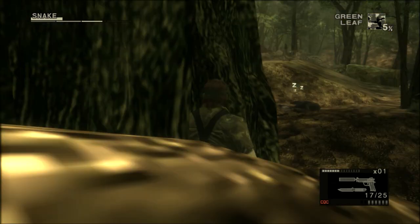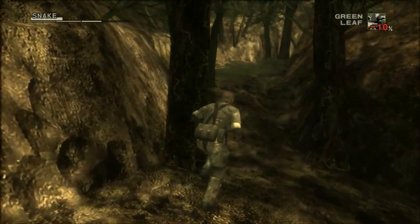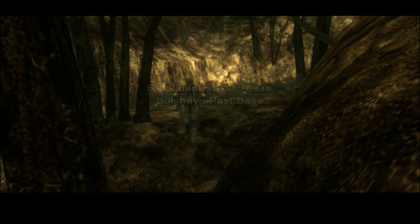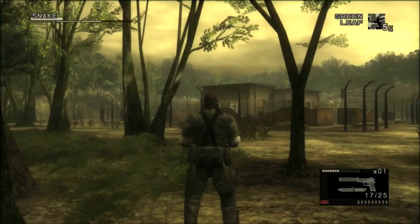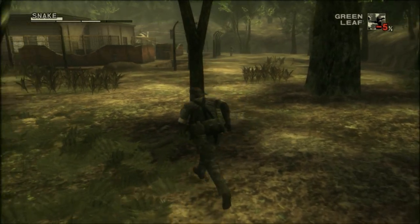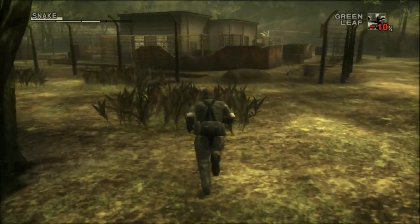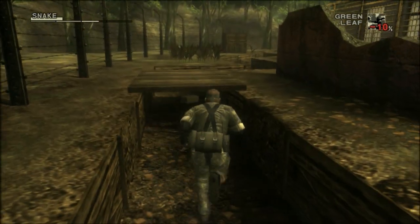Speaking of camouflage and face paint — I am going to completely skip the little base before the assault fight, as there's nothing you really need there. However, the snow face paint can be found underneath that little bridge close by, and that's going to be helpful at the end of the game. Simply tranq the first guard you see and move back to the start of the area once you have acquired the face paint. There's also a rat underneath there, so why not get a free meal while you're at it.